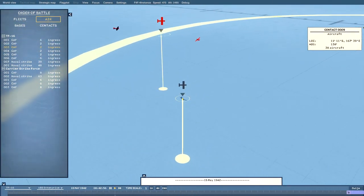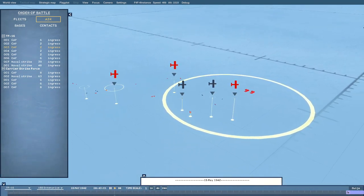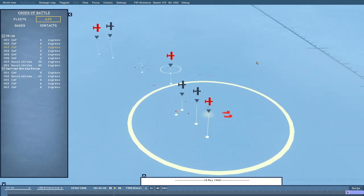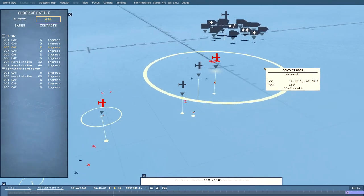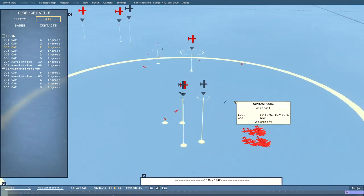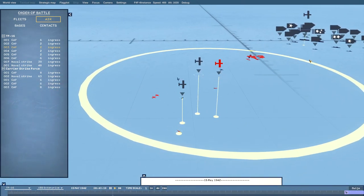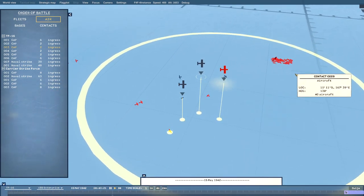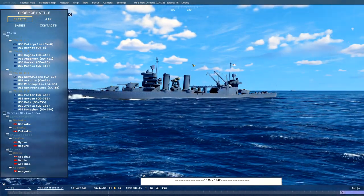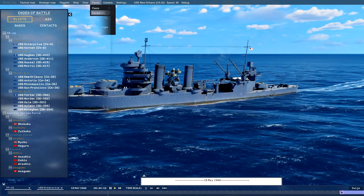Alright, if we take a look at the tactical view here, we can see multiple bogeys inbound. Wow — that is amazing. You can see the Japanese strike package is almost to the American task force. They are still heading along their way. Let's go ahead and switch on over to the vessels now — they should be starting to throw up some flak. It's all nice and quiet down here. Beautiful, scenic.